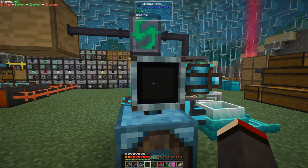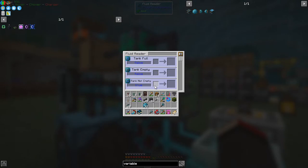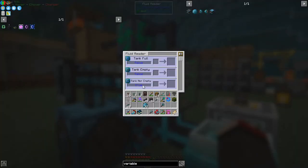We can put a display panel on here - right-click the display panel. Now we put a variable into here. We've got different things: when the tank is full it'll emit a redstone signal and set a variable to true. At the moment it was false - when it's empty it says it's not empty. That's interesting, I thought this tank was empty. When it's not empty it's set to true - it's got an amount of 200. It's got blood in it - I have to make a new tank.